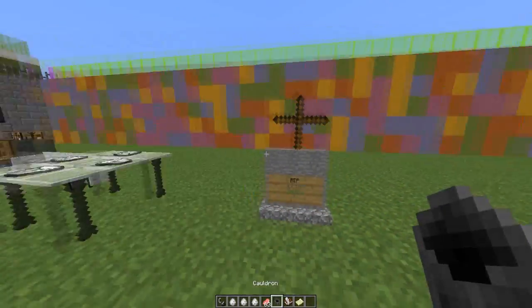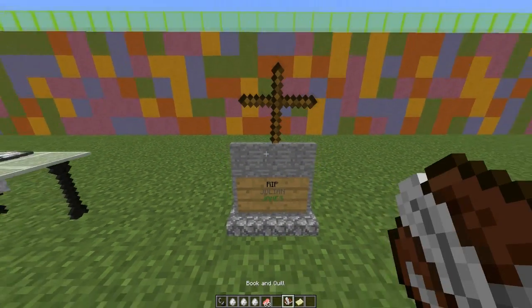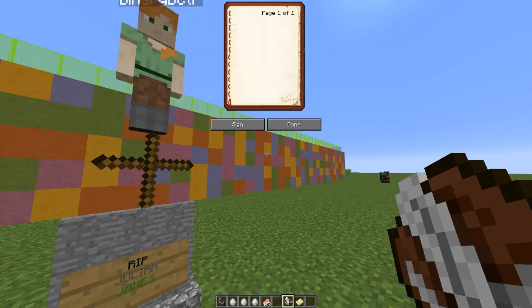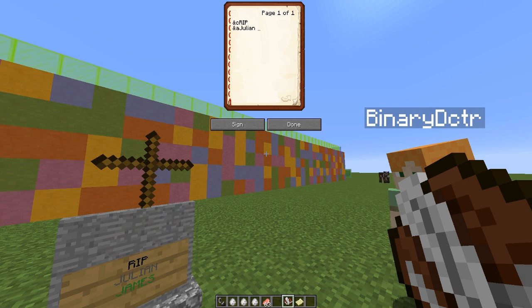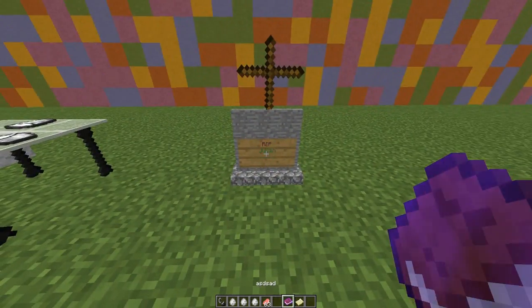Next we move on to the gravestone, which has some writing on it. The way you do this is grab a book and quill, open it, and write whatever you want on the first four lines — you can use colors as well. Julian, you can sign it — it doesn't really matter what you sign — and then just right-click the sign and it will change.